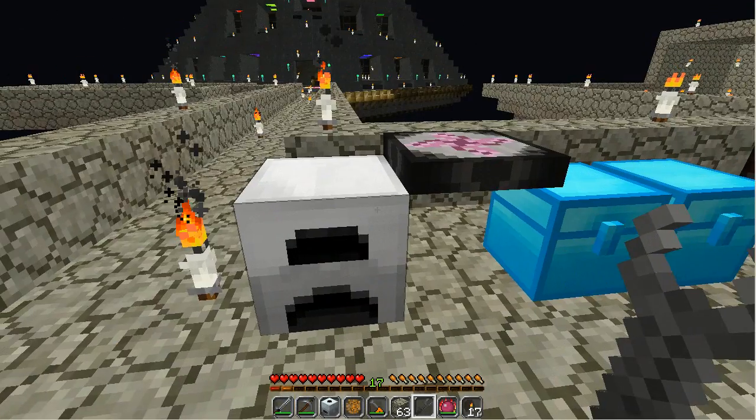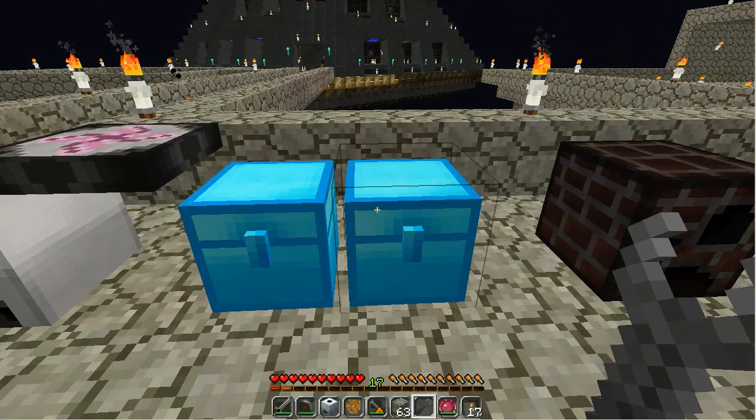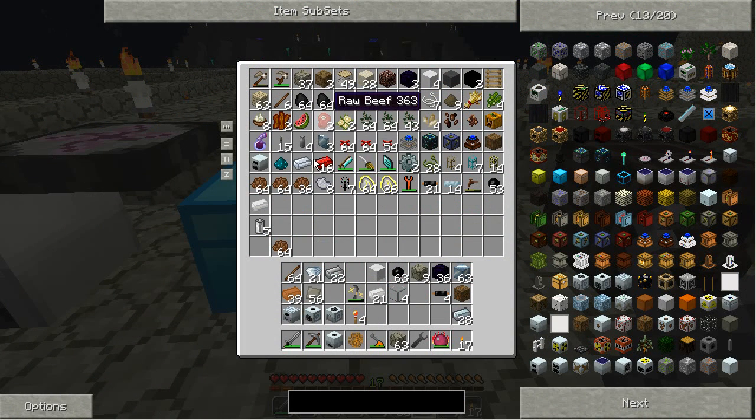I'm going to have to make some better cabling. Copper cable will only handle 32 EU per tick — anything above that, it will melt, literally. So I'm going to need to have some silver. You could use redstone if you really wanted to, and I'll show you that in a second.